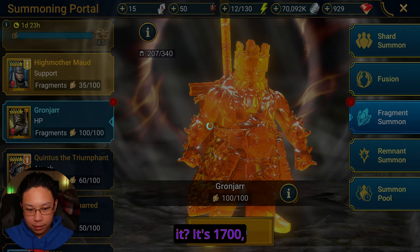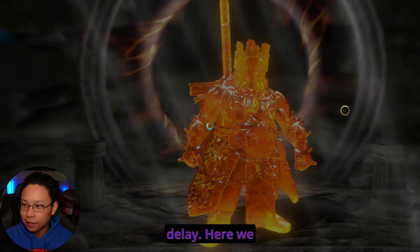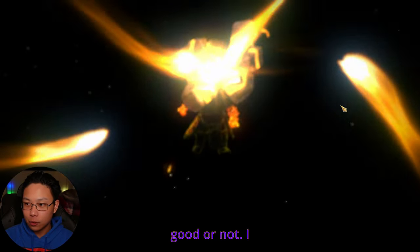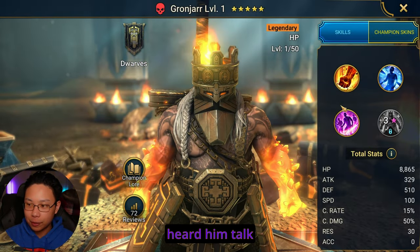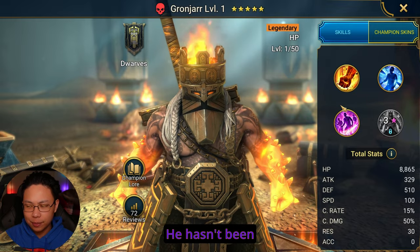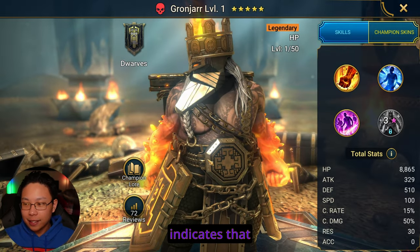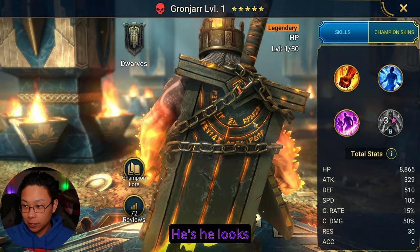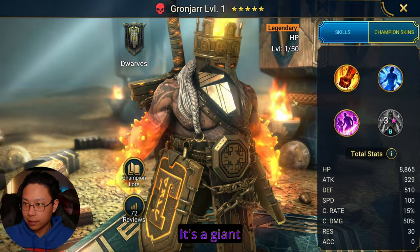Let's go ahead and summon Granjar. The dwarf himself. I don't know what he does, I don't know if he's good or not. I don't think I've ever seen him or heard him talked about. And that usually indicates that he's not much to speak about. He looks cool. Half broken sword right there — it's a giant sword.